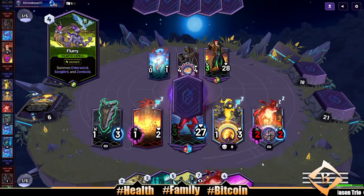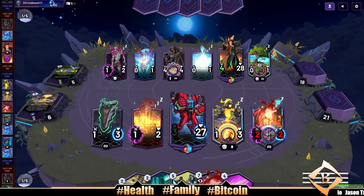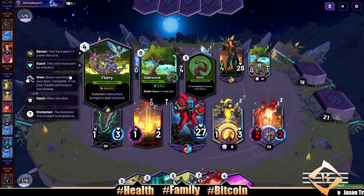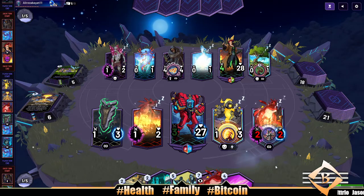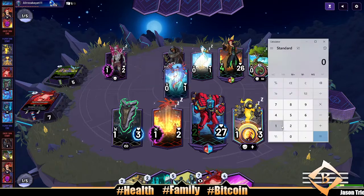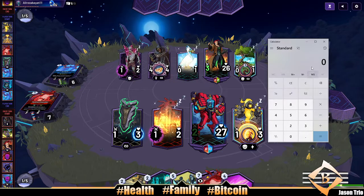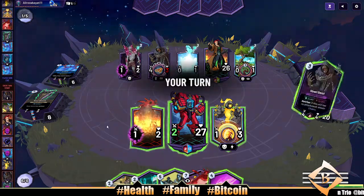All right, here's our opponent going wide with the flurry. Gold card currently available — 20 bucks, dude. 20 bucks seems cheap, it's gonna be a thousand dollars — that's my prediction. What's the math on that? A thousand dollars divided by 20 — that's 50x, bro. 50x. All right, decimating our board — our opponent is. Thank you, thank you.